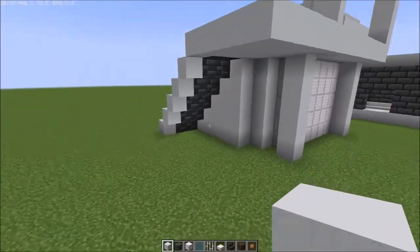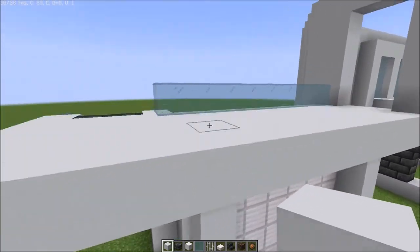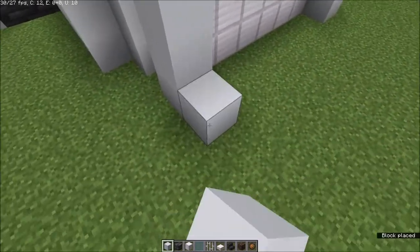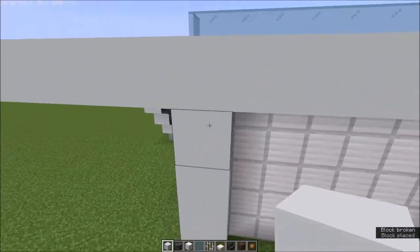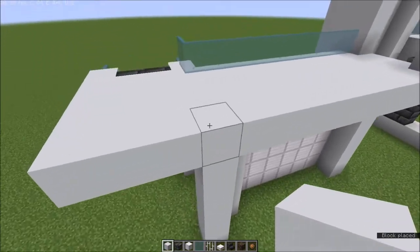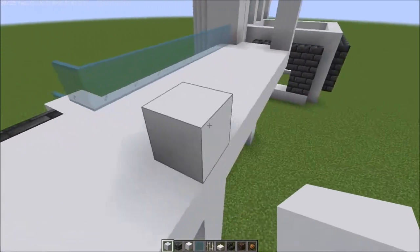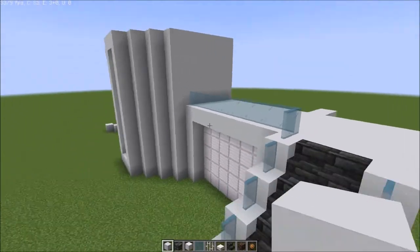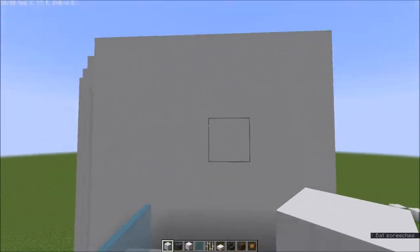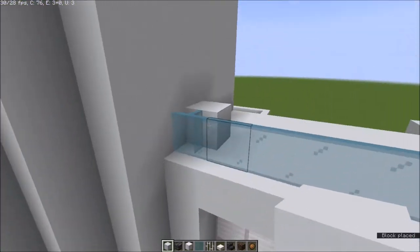Next, determine where your site wall is going to start. You can leave this part out of the house and go right behind this, not directly — just leave that open, maybe around here. After your staircase is in place, make another staircase going up there, leaving one block of space.